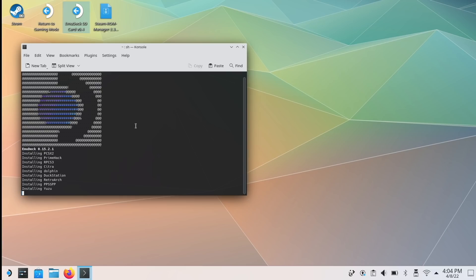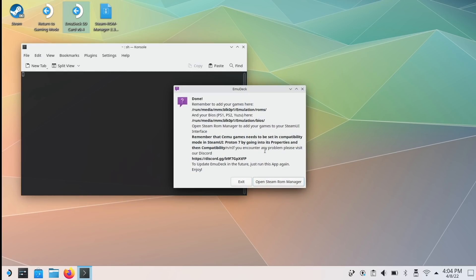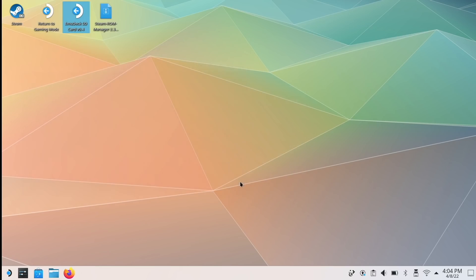Next it'll create a folder where all your games are going to go. It's also going to ask whether you want to preserve your previous customizations. It's going to show you the directories where to put your ROMs and BIOS files. And then a reminder: if you're going to be using the Wii U emulator you'll have to use a compatibility layer, and there are more detailed instructions about that on the EmuDeck website.